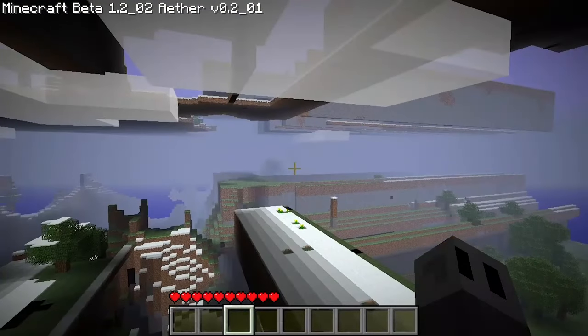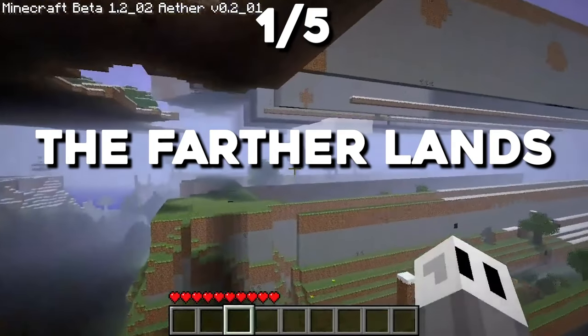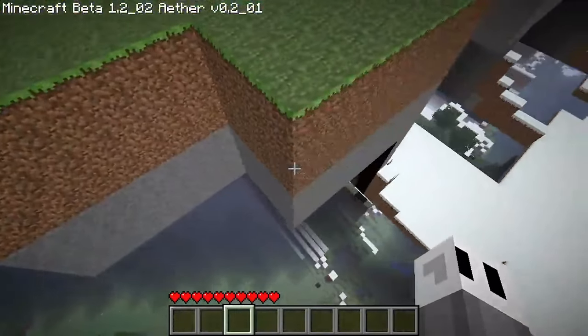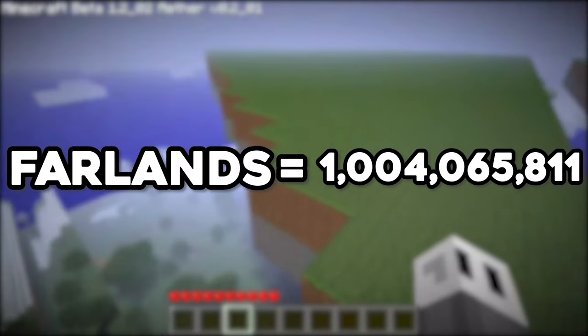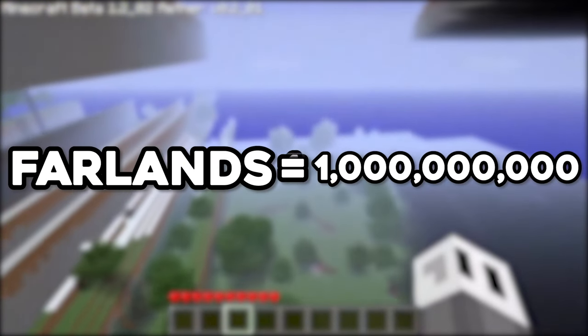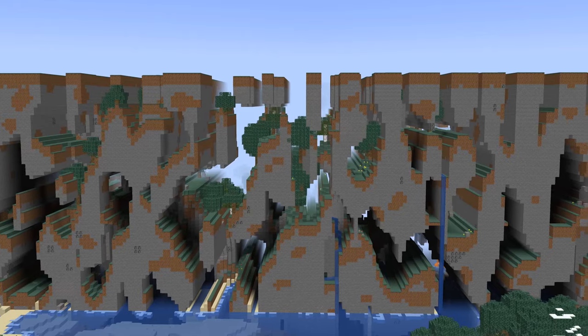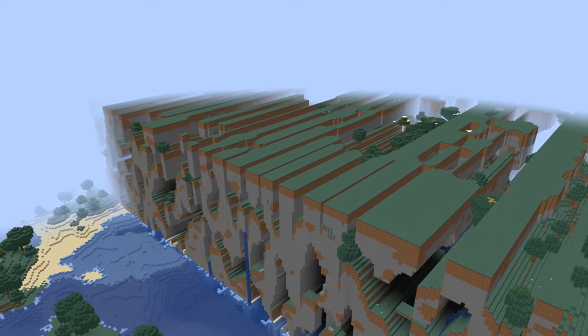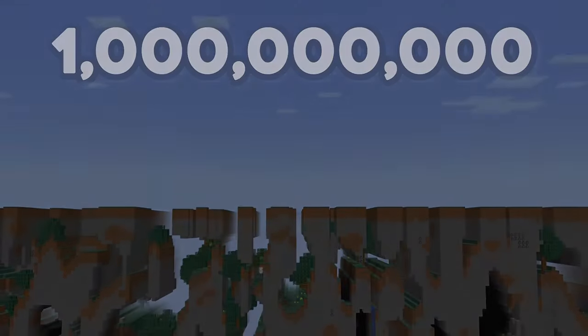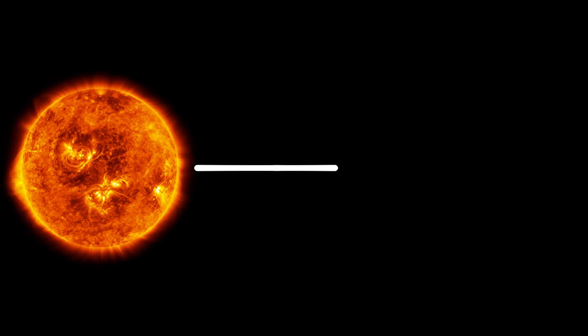Moving on to the next type: the Father Lands. The large distances between blocks at this stage require us to use the Far Lands as a unit of measurement, rounded to 1 billion blocks — we can call this 1 Far Land. To add another sense of scale, we'll compare our large distances to real life with 1 block equaling 1 meter. The edge of the Far Lands stands at 1 billion blocks, which compared to real life is roughly the distance between the Sun and Saturn.